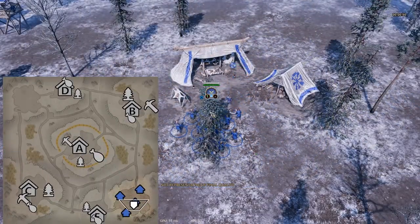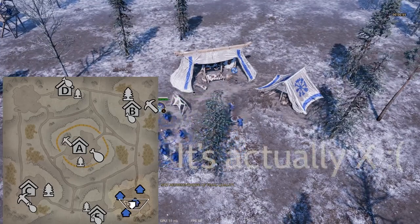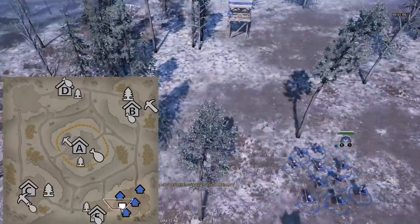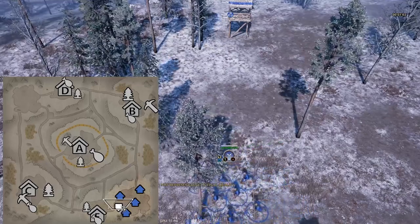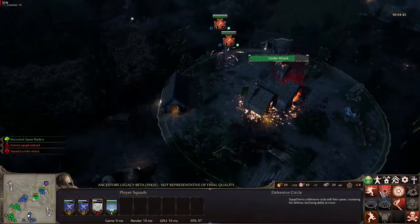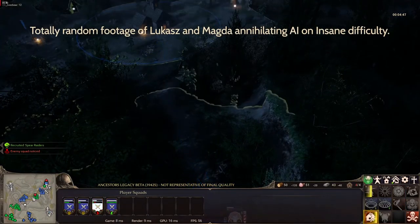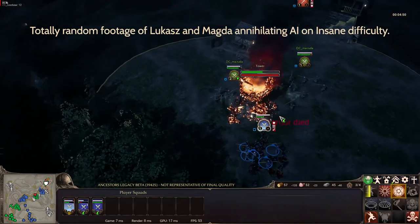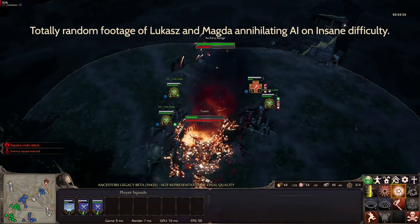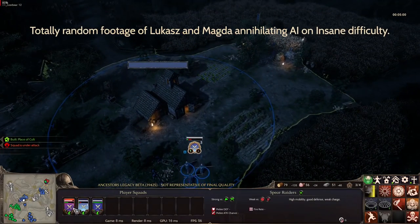Tactical map: what we have is a map you can zoom out — by default Z on keyboard — and give commands from: order a squad to move somewhere, order it to attack a village, for example. We'll be working on the readability of that. Slavic spear guys are doing quite well against berserkers. Of course we will also be tweaking and fixing all the grammar errors, mistakes in descriptions and tooltips — proofreading is still ahead of us.